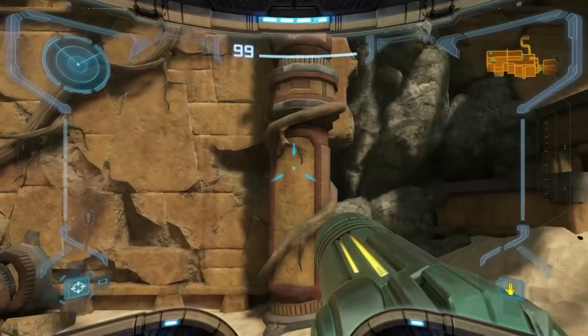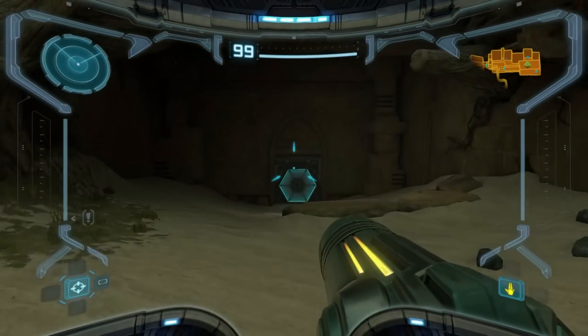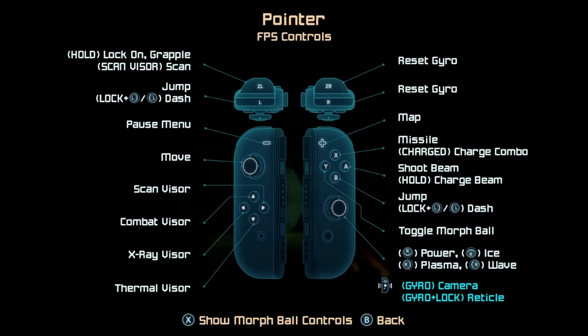Controls, and Metroid Prime Remastered has gone all out on options with four core control schemes that can then be tweaked as you please. These are known as dual stick, pointer, hybrid, and classic. My personal favourite is the dual stick setting — the left stick controls movement, the right controls the camera, but it is set initially to gyro off. You can jump into the options and turn it on for aiming only, and that in my opinion will be the best option for many.